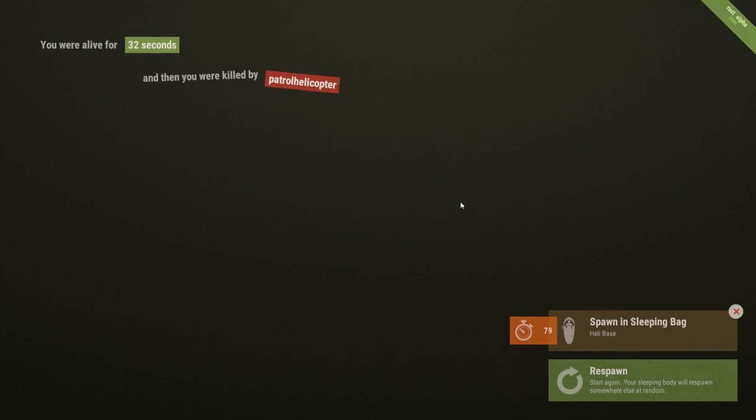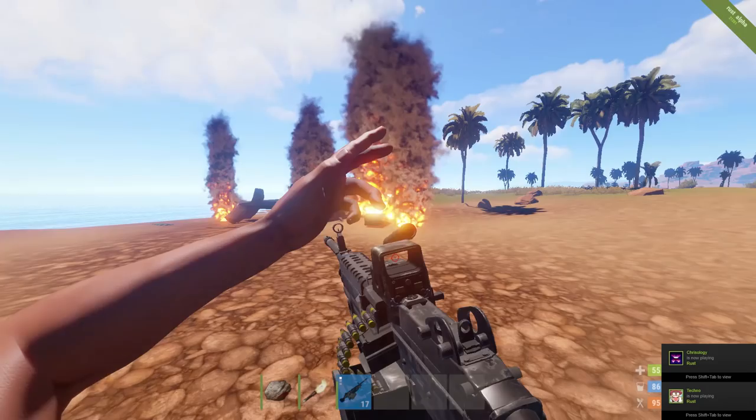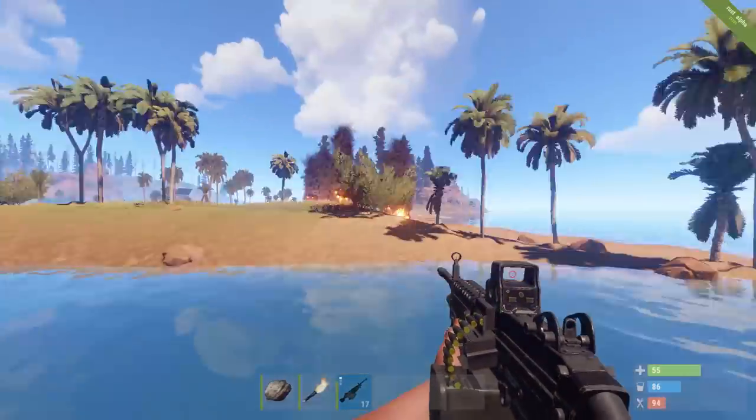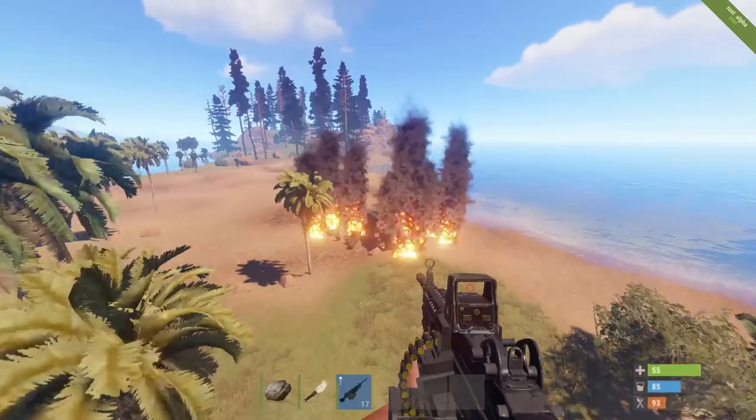Right there, as you see, the heli is now down. We'll go ahead and wait for that heli explosion sound — and there we have it. We'll respawn and check out the heli right here. We've taken it down, we sustained no damage to our base, it didn't shoot us at all, no rockets or anything like that.